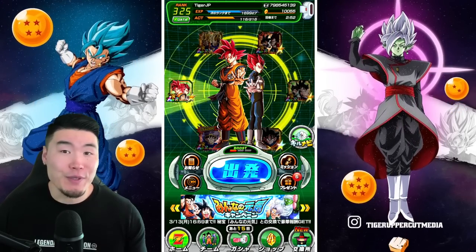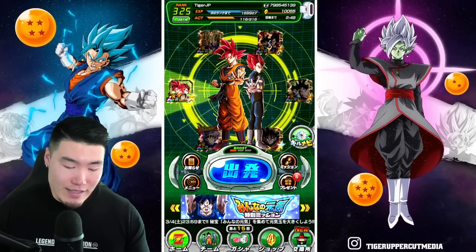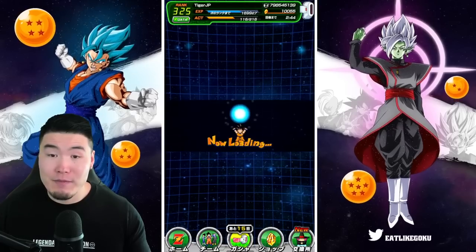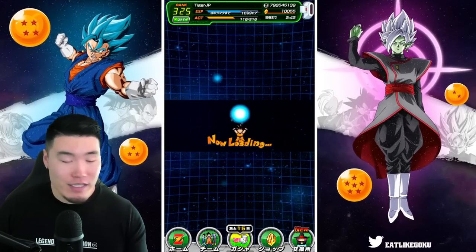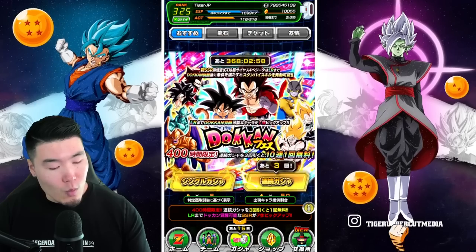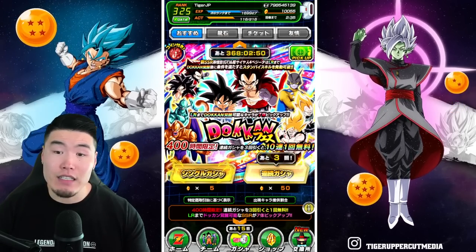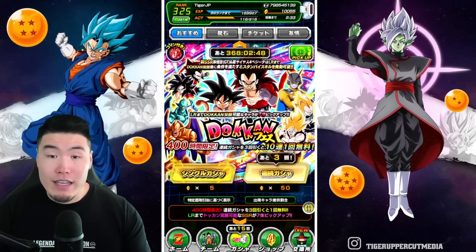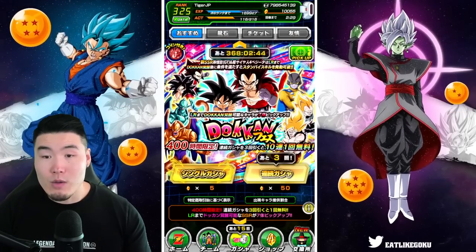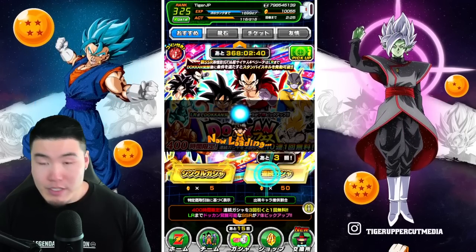Of course, we still haven't pulled the Super Saiyan 3 Goku and Super Saiyan 2 Vegeta, so that is definitely going to be the main focus of today's video. With that said, let's pop over to the banners. I'm actually going to start with the GT banner, mainly because there's still a lot of stuff here that I need — like the 7th Anniversary, Super Saiyan 4s, the Gamma 2, and also the Super Saiyan boys. First multi, I'm going to jump in.